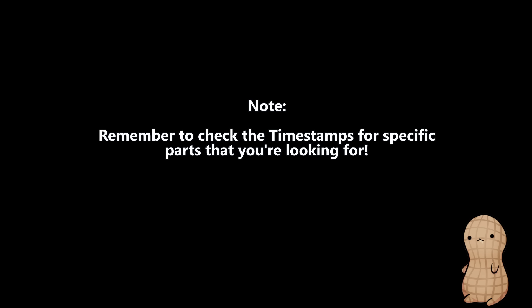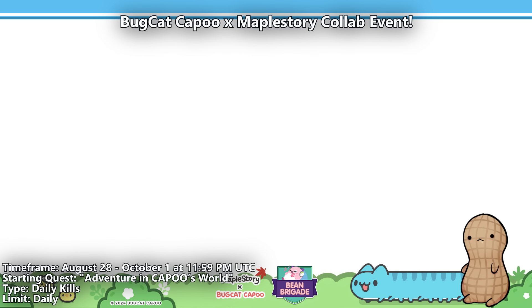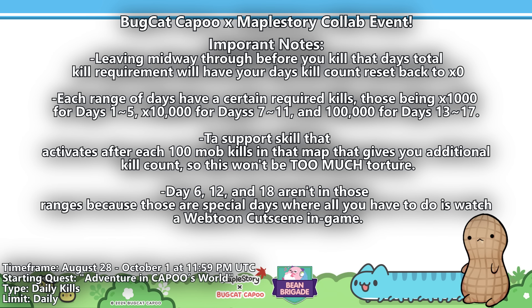With that being said, let's start with the highlight event of this patch: the Bugcat Capital MapleStory Collab Event. For the Bugcat Capital Event, please be aware of all of these important notes, as some may be important to avoid messing things up or mis-earning days. The first thing to note is that if you leave midway through before you kill that day's total kill requirement, that will reset your kill count back to zero. The second thing to note is that each range of days has a certain required kill amount: 1,000 for days 1 through 5, 10,000 for days 7 through 11, and 100,000 for days 13 through 17.